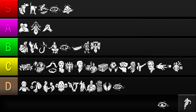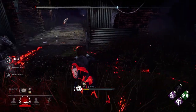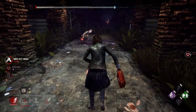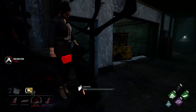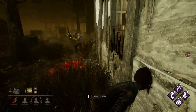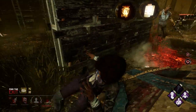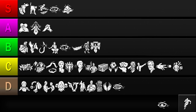Our next perk is Dead Hard. This allows injured survivors to perform a dash that makes them invincible for a split second. When used properly, Dead Hard essentially gives you an extra hit point and allows you to make riskier and more unexpected plays during chases. Apart from just avoiding melee attacks, you can also use Dead Hard to avoid taking damage from hatchets, chainsaws, and bear traps, truly making it a versatile perk. It does have some counters — killers can run up to point-blank range before attacking, making it very difficult to predict when they'll swing, and one-shot attacks completely ignore the injured state, making it impossible to use Dead Hard. But even with these counters, Dead Hard meets every requirement of a useful perk, so I'll be putting it in the S tier.